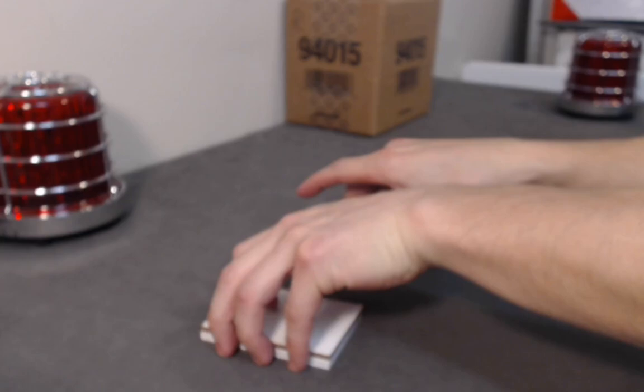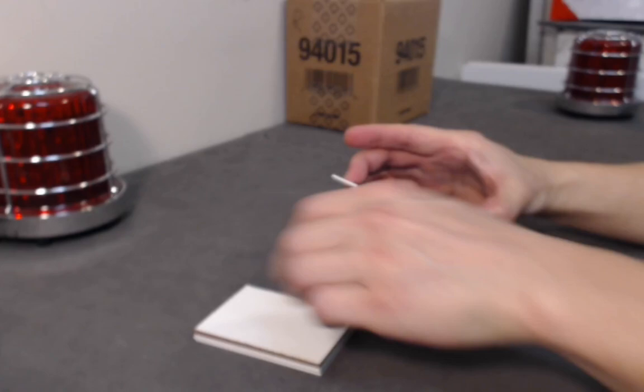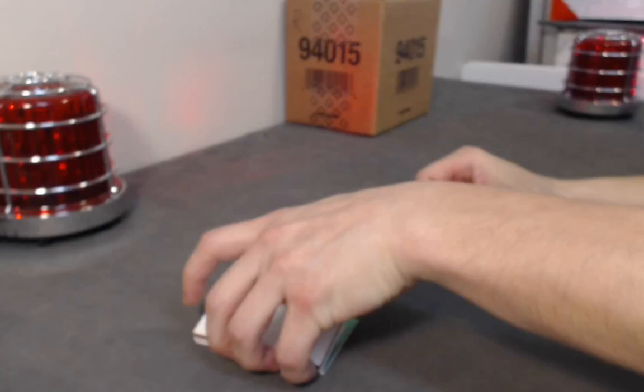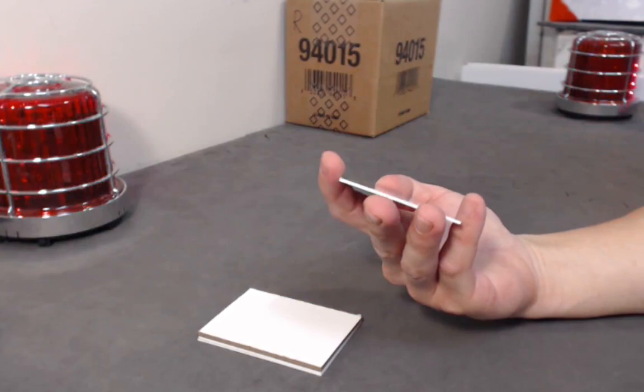Hopefully something big is coming. We have a Nick Suzuki base, rookie Reliance base. We have the blue variation out of 35 — number 87 — Sidney Crosby! Crosby blue out of 35. We have a rookie Reliance green auto out of 49 — Carter Verhaig. Down to two cards — good luck everybody. We have a red legend — Mike Modano out of 75. Last card — just a Stature Portraits out of 85 — Phil Esposito. Another one for him — had a good break for Esposito.